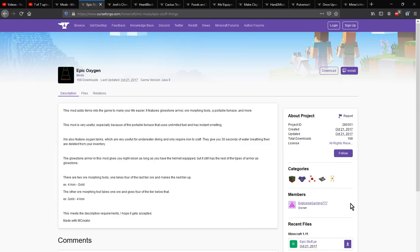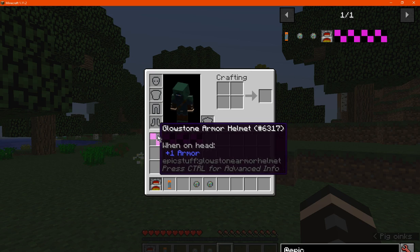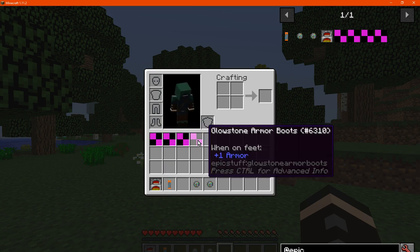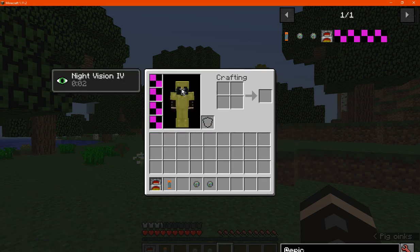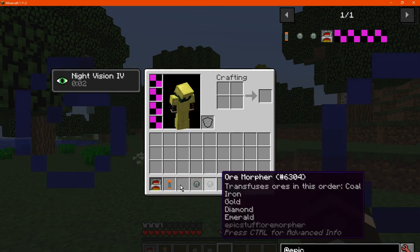Hello everyone, this is Sun Sun Talk 2 and welcome to another mod overview, this time on Epic Oxygen — a mod that adds glowstone armor. For some reason the inventory or item textures don't work, but the ones on the player definitely do. It gives you night vision and obviously a bunch of other items that are used for recipes.